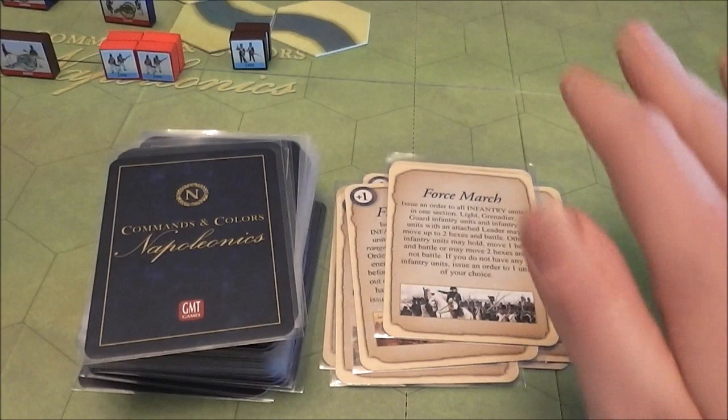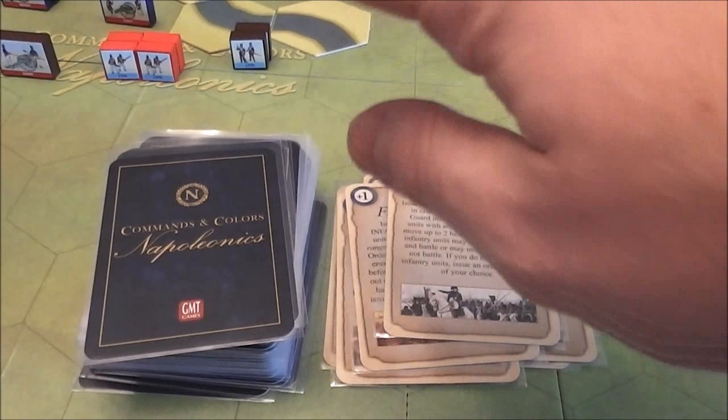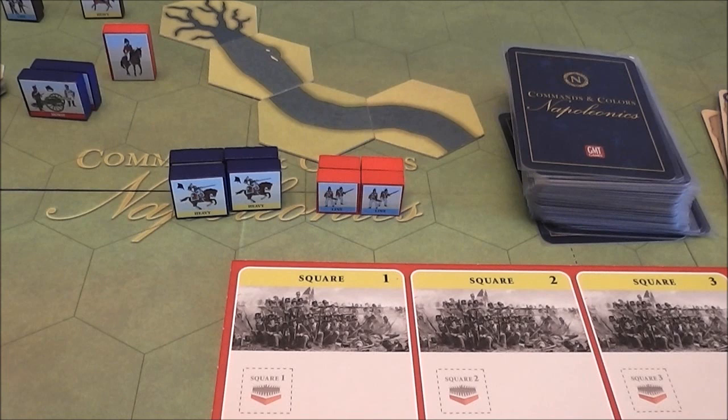In this game, more so than most other Command & Colors games, you're going to be keeping in mind the formations and the lines of your troops on the board. There's a little bit of that in Command & Colors Ancients, not so much in some of the others. But you really need to pay attention to the extra rules based on how you handle formations.